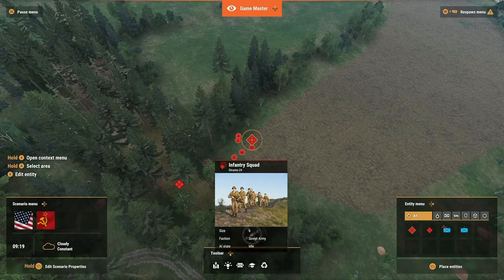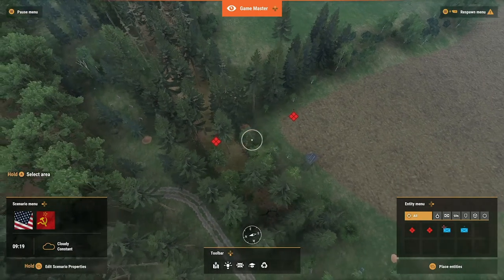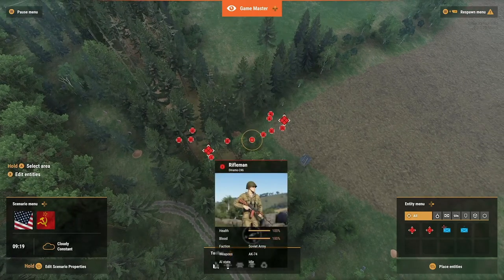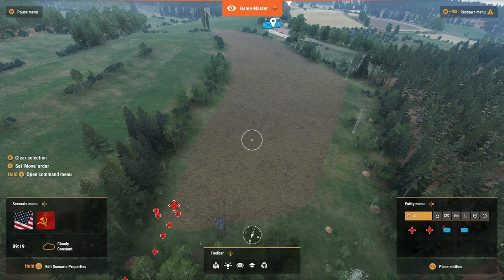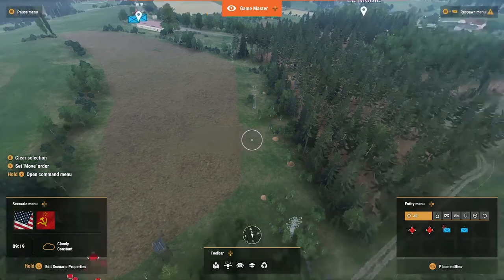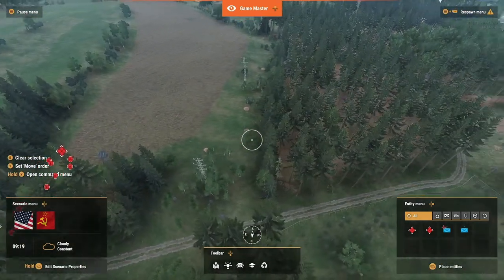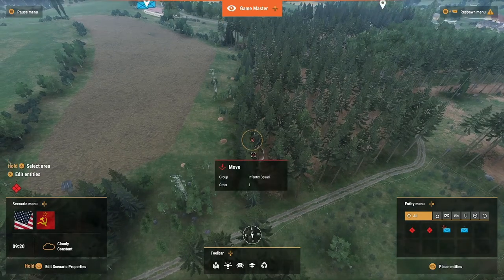To give them a continuous order to move in a specific direction that you're wanting to go, we're going to select everybody — hold A. You see over here on the left side it says Set Move Order, hold command menu, hold Y. So we're going to set a move order — just press Y. Say move over here.